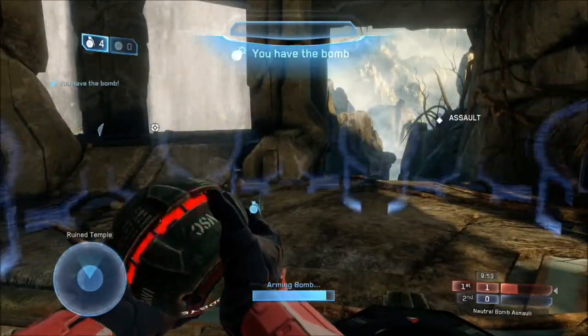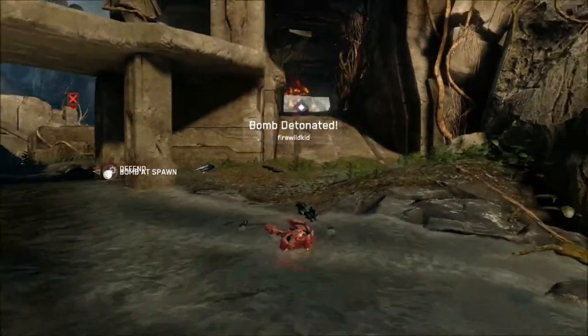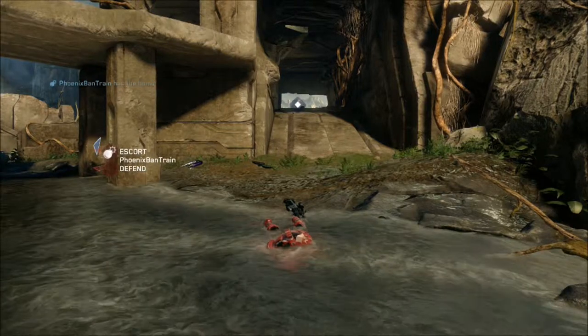Ring 2 is obviously vital because of the sightlines and the cover, as I said. Rockets spawn at Ring 1, so you want to be able to drop down as soon as those Rockets spawn and pick them up.